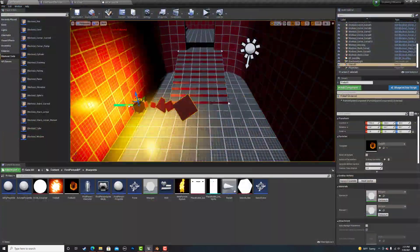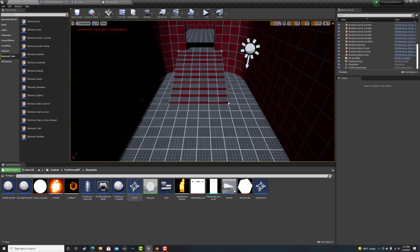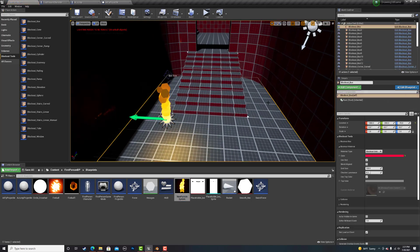Next, I made particle effects for fireballs and other fire elements. I changed them from the base ones that I was using just because I wanted these ones to fit my art style.